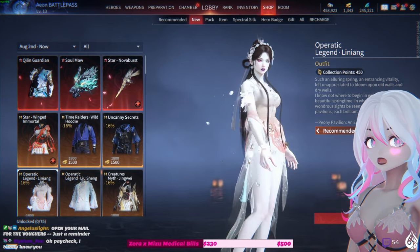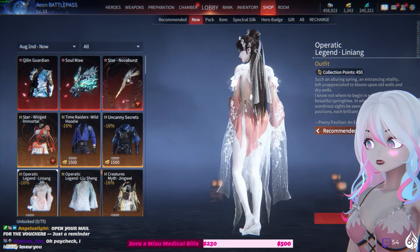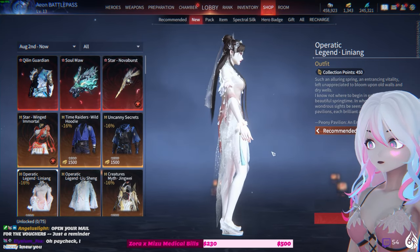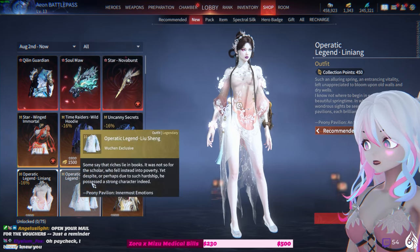Whoa, bro — why is this a slept-on outfit? What gives? Look at those shoes, they're made out of ice — that's really pretty, I like it.